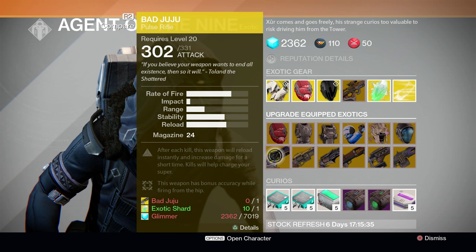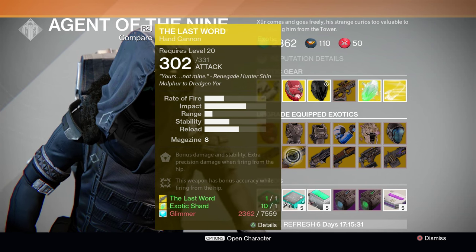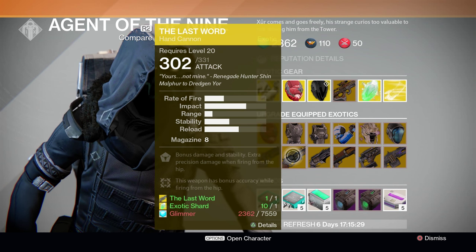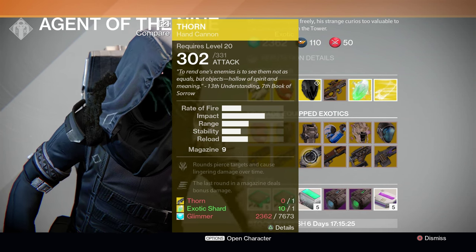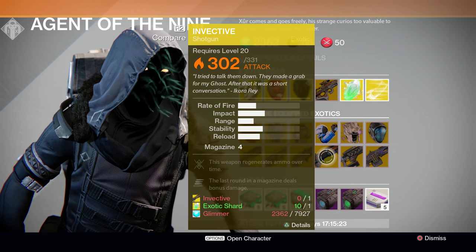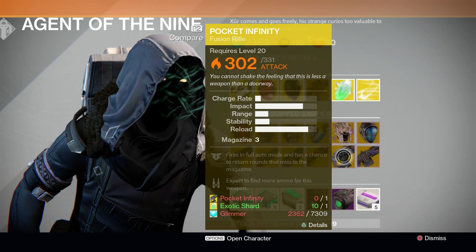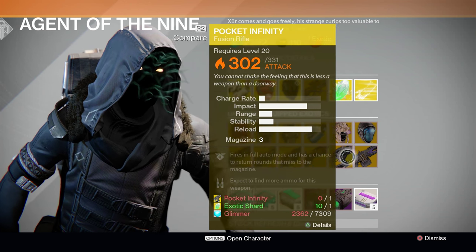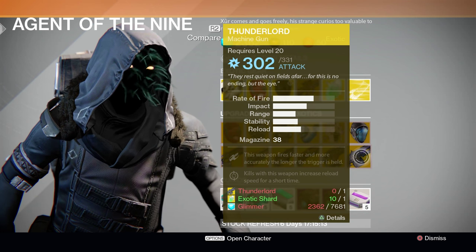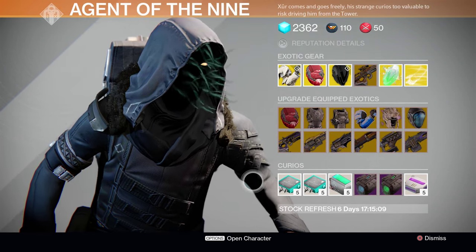In terms of weapons, Xur is offering upgrades for the Bad Juju Exotic Pulse Rifle, the Last Word Exotic Hand Cannon — which is a beast — the Exotic Bounty Hand Cannon Thorn, the Exotic Bounty Shotgun Invective, and continuing with the Exotic Bounty trend, Xur is offering upgrades for the Pocket Infinity. Finally, Xur is also offering upgrades for the Exotic Machine Gun, the Thunderlord. And that pretty much covers it in terms of Exotic Weapons and Armor upgrades for this week.